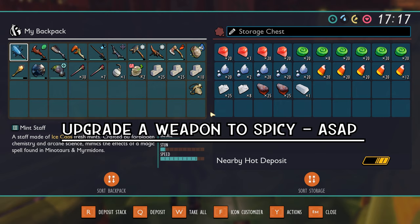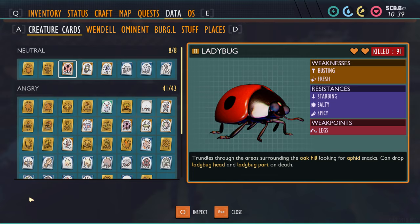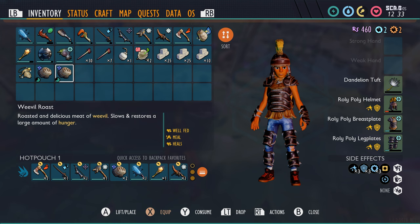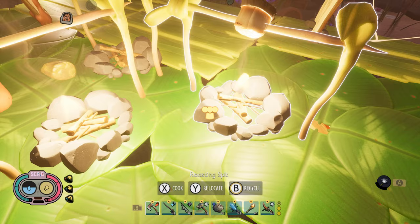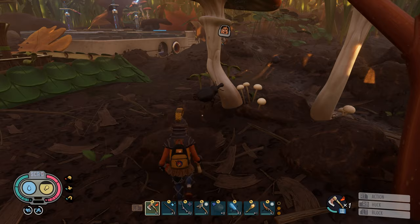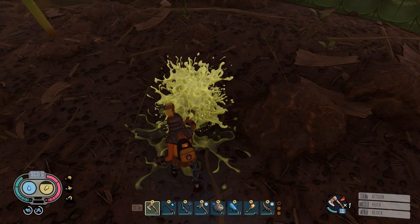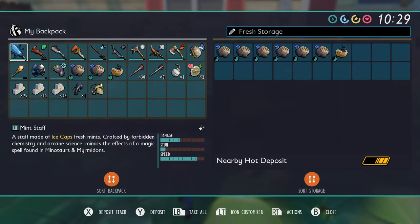If you didn't know already, there are candy pieces in Grounded and they serve as a type of enchantment for your weapons and armor. Pay attention to your insect cards so you can deal extra damage to their weaknesses. A pretty cool side effect of enchanting your weapon is how it affects food. Weevils and aphids are an excellent food source, but you have to cook the raw meat over a spit. With a spicy weapon, killing either of these creatures will drop cooked meat instead. It is so nice that your food run time is cut in half. The icing on the cake is when you unlock refrigerators and fill those puppies up in less than 5 minutes.